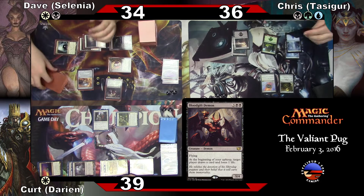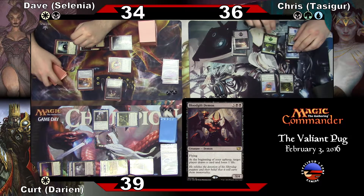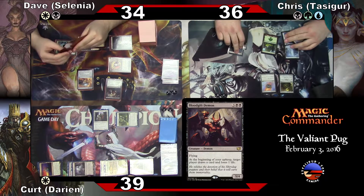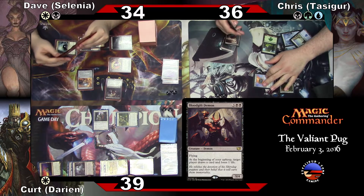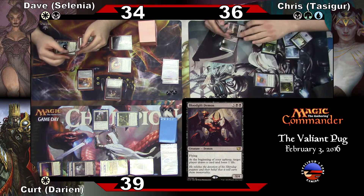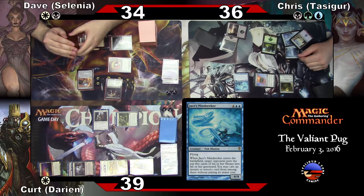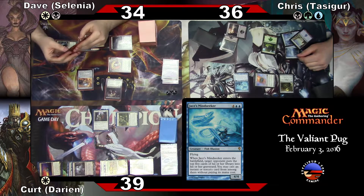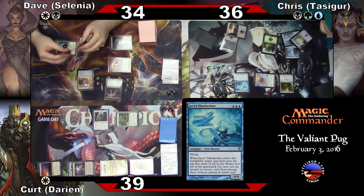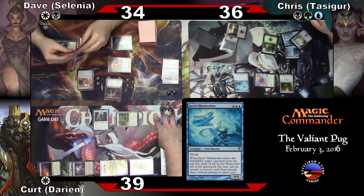You're playing stuff. When he enters the battlefield, target opponent puts the top five cards of their library into their graveyard. I can cast one of those and since the sorceries without paying its mana cost. I don't have many instants or sorceries in my deck.